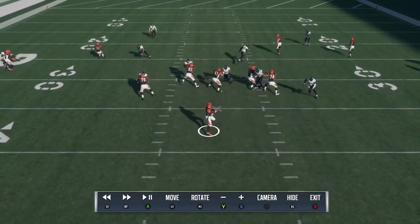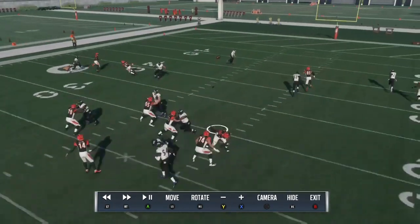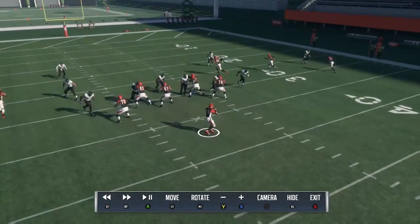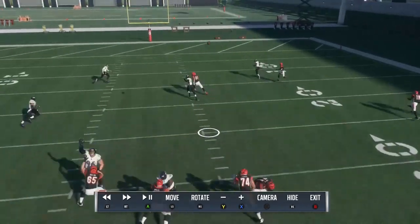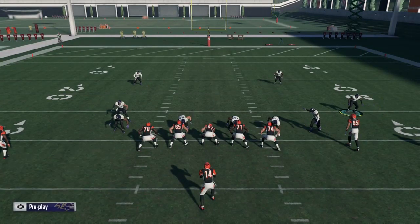So this is just another play you can add. You can see that Tyus Bowser is going to come clean off of that right edge, and that gives instant pressure and forces the CPU to throw it quickly for an incompletion and almost an interception.